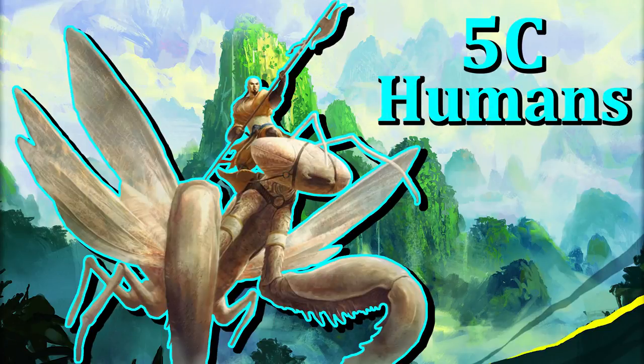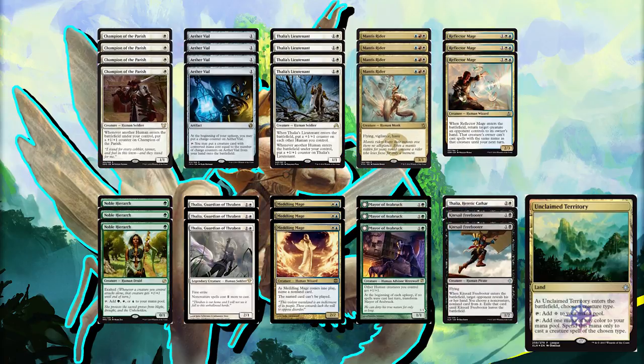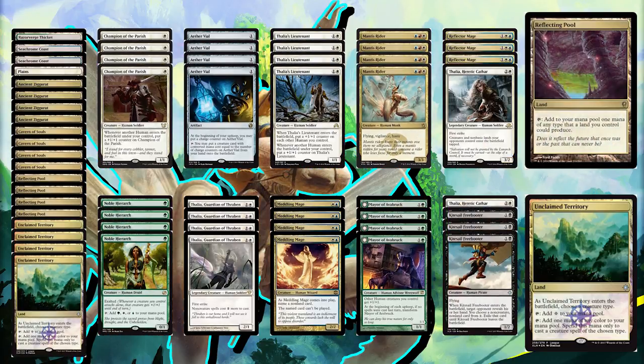Thanks to Ixalan, running a 5-color human deck is easier than ever before, because now we've got the card Unclaimed Territory. The card appears to suck at first since it's the worst version of Cavern of Souls, but it's actually pretty good if we build a deck around it. That's mainly because of the card Reflecting Pool, which produces 1 mana of any color that a land you control can produce. So as long as we have Unclaimed Territory out and also Reflecting Pool, both lands can produce any color of mana.